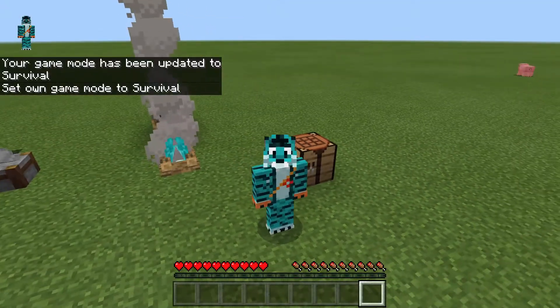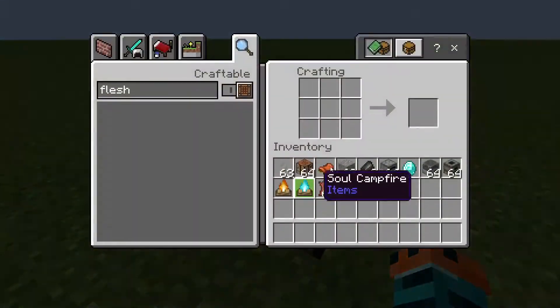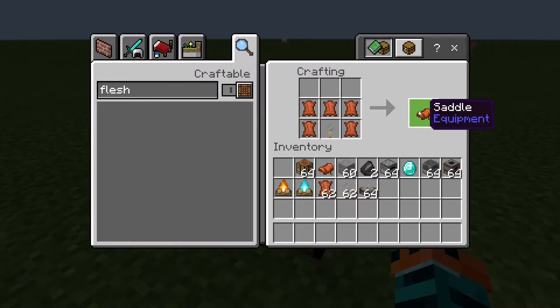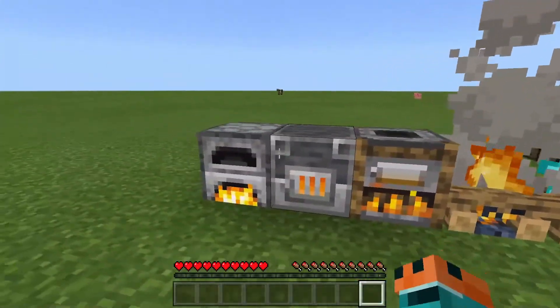Hello and welcome to another bridge tutorial. In this video we are going to be messing about with recipes. Have you ever wanted to be able to make your own saddles? Look at that — we can add a crafting recipe for saddles. How about getting tired of digging gravel for flint? We can do that, we can turn gravel straight into flint.